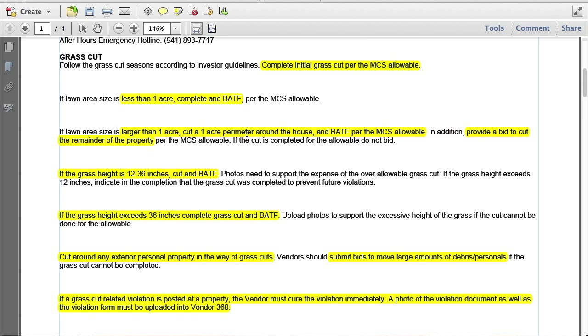This is different than the 100 by 150 perimeter. So if it's a two-acre lot, we should cut an acre perimeter and make sure that the one acre we cut is around the house going to the curb, and we should bid after the fact. Then we're going to provide a bid to cut the remainder of the property.